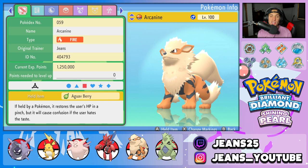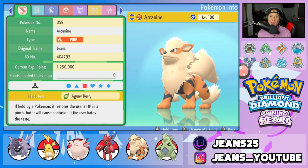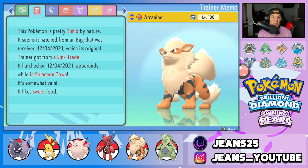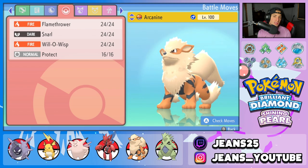Fifth Pokemon is Arcanine. If you guys have been watching my BDSP videos, you know I absolutely love this Arcanine build — it's one of the strongest builds because you can just control the battle left and right. It's got Aguav Berry as item, Intimidate as its ability, and the moveset is Flamethrower, Snarl for Special Attack drops, Will-O-Wisp for burns on physical attackers, and Protect.